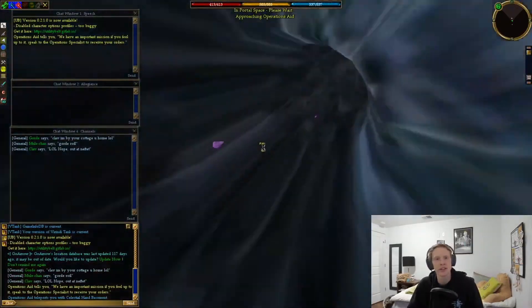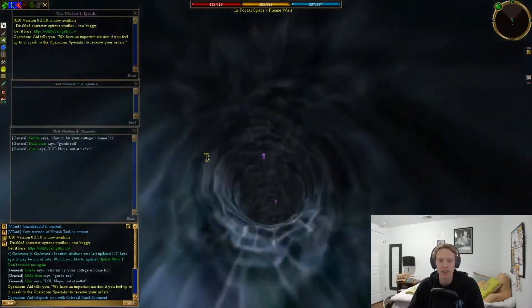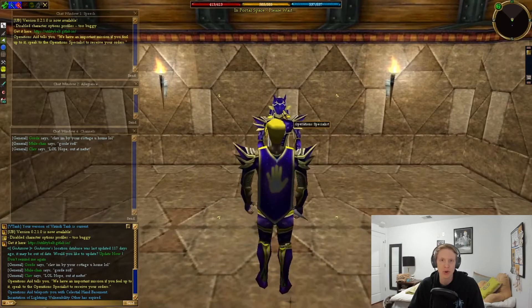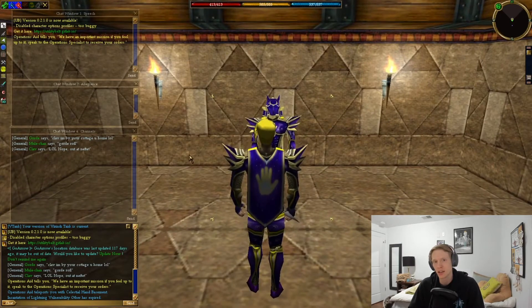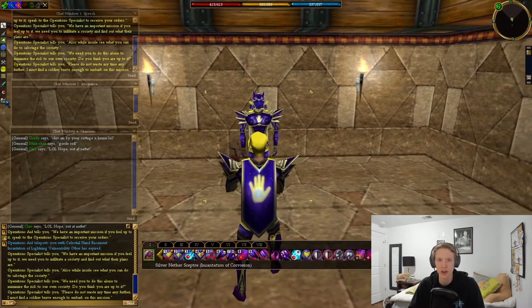Hey everyone, what's going on? Phoenix here, bringing you another Asheron's Call gameplay video. Today I am walking you through the Society Infiltrations quest. This is a quest where you need to be a master of your society — that's Celestial Hand, Radiant Blood, or Eldritch Web.